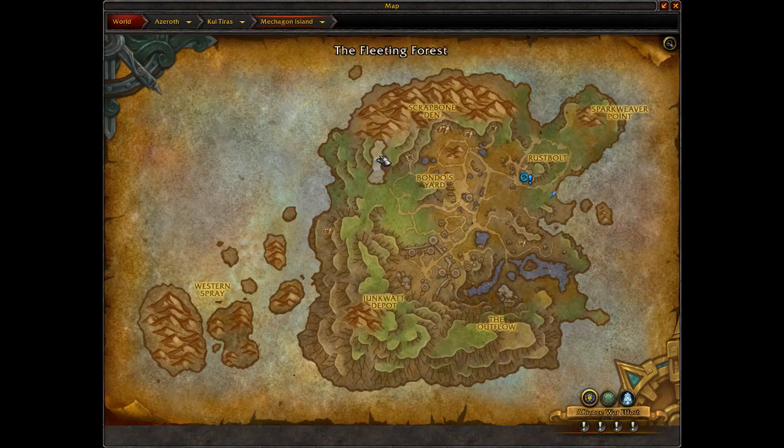The Fleeting Frogs spawn by water, as you'd expect. You can start by finding them on the high part of the river — there's usually one around here — and then on the lower section there's usually another couple, so about three frogs in this area. Then you can find a few along the coast, and if you go all the way down to the bottom of the map there's a little section of coastline where three frogs can spawn. I'd recommend doing a circuit from the water here all the way down the coastline.